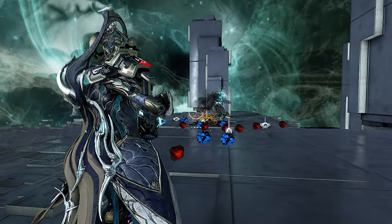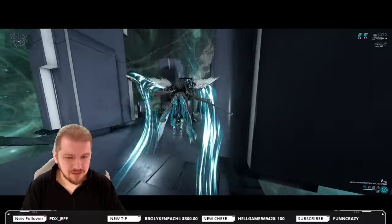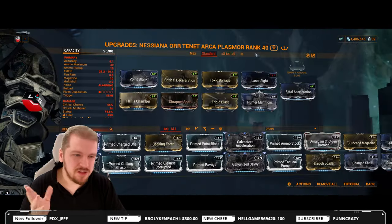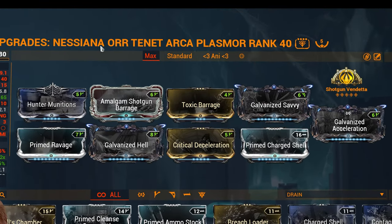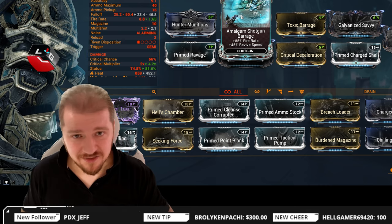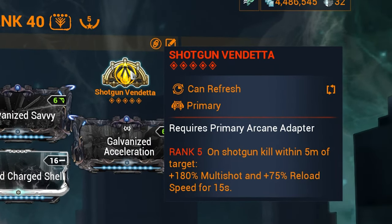As for the performance of the weapon, in my opinion it absolutely shreds for its level. This will conclude the new player portion of the guide — treat this build as a jumping off point. But let's say you're a veteran with all the mods and resources. In that case, look at something like this. You still have Hunter Munitions, Prime Ravage, Galvanized Hell, Galvanized Savvy — yes, you must use Galvanized Savvy on this one. Prime Charge Shell, Critical Deceleration, and Toxic Barrage together with Shotgun Barrage. I'm also going to be using Shotgun Vendetta on this one — 180% multi-shot and 75% reload speed, which helps with that blasted 3-second reload.